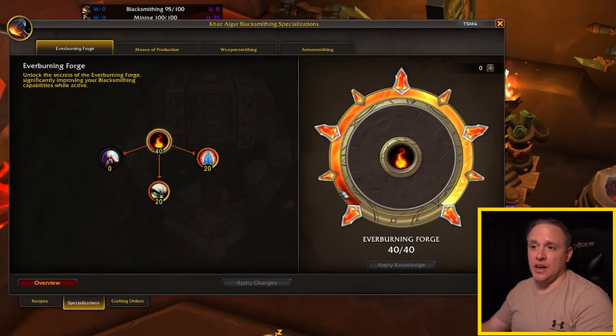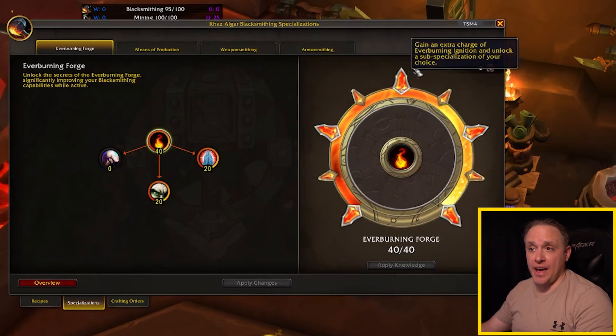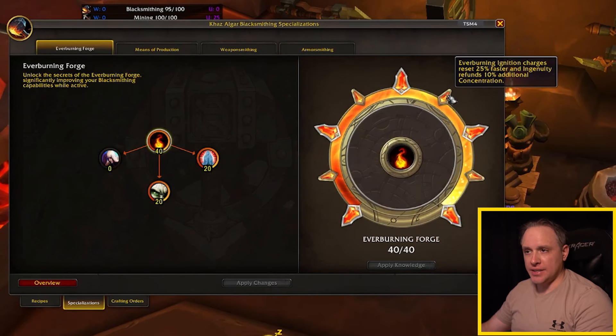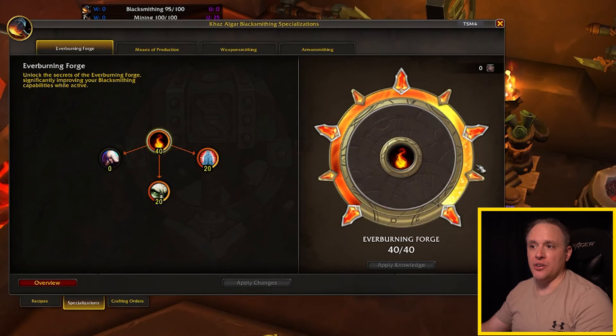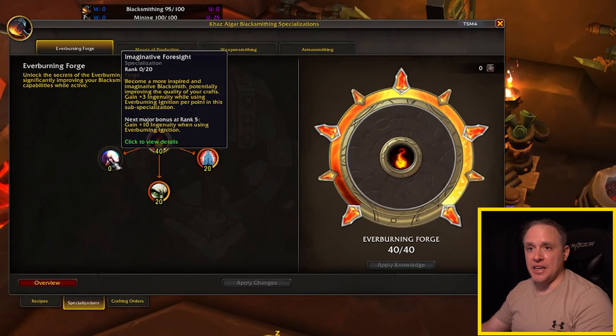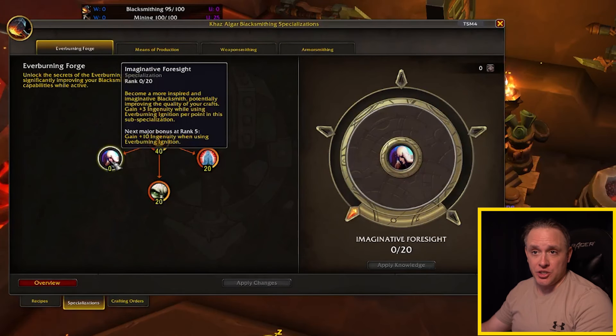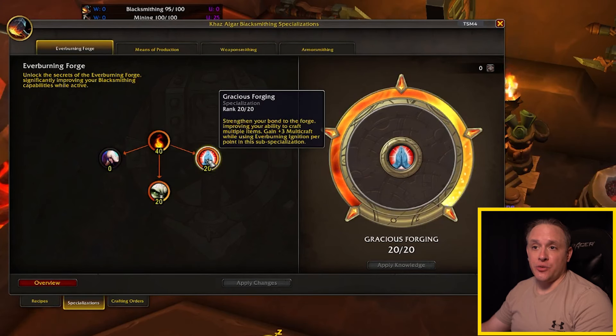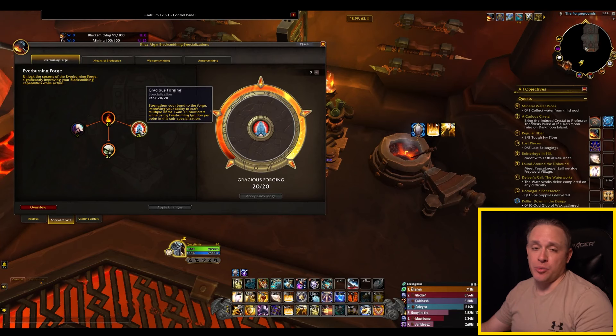The main focus is on how many charges you can have at one time, and it also speeds up the reset of those charges, plus gives you 10% extra back on your ingenuity whenever ingenuity kicks in. The sub-specializations are: Imaginative Foresight, which focuses on ingenuity; Discerning Discipline, which increases resourcefulness; and Gracious Forging, which focuses on multi-crafting.